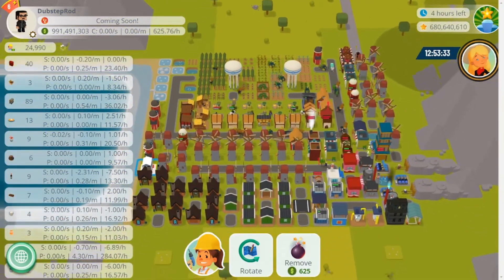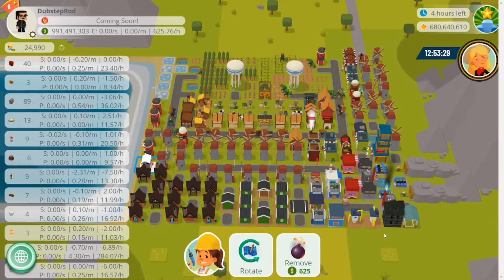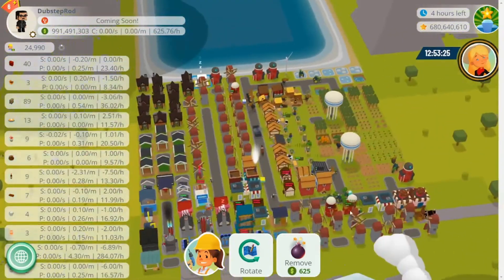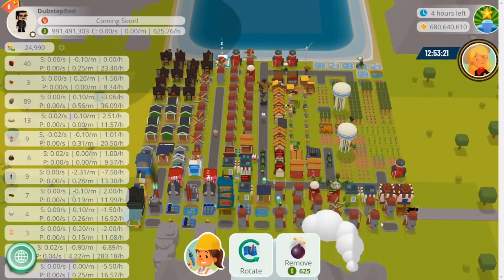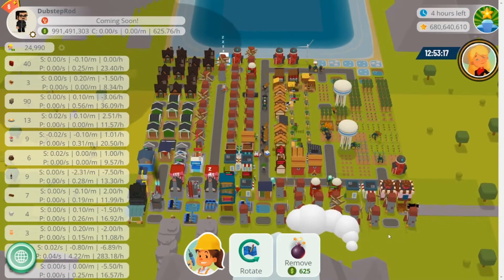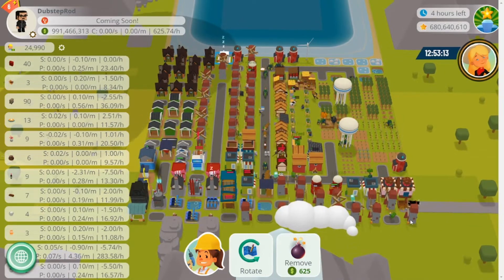This spot has one ocean and one mountain across from each other, and it was a plains biome. The one I was aiming for was in a desert biome with the ocean and mountain adjacent to each other — that way I could easily copy my non-NFT layout I practiced and improve it by plugging in my NFTs.